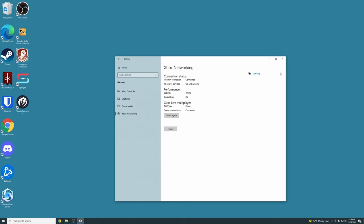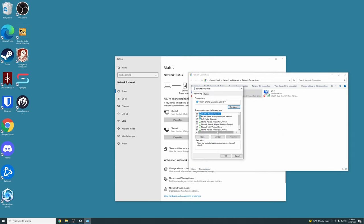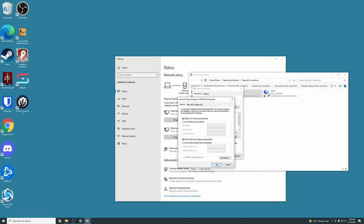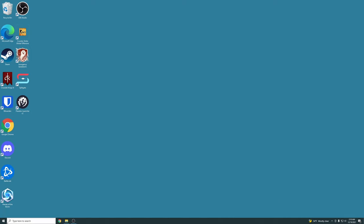If yours is saying not qualified, here are a couple of things you can do. First, go down to the networking panel and open Network and Internet Settings, then Change Adapter Options. Right-click your Ethernet adapter and go to Properties. Make sure that IP Version 4 is checked on — I have mine set to obtain IP address automatically. You also want IP Version 6 checked as well, also set to obtain an IP address automatically.